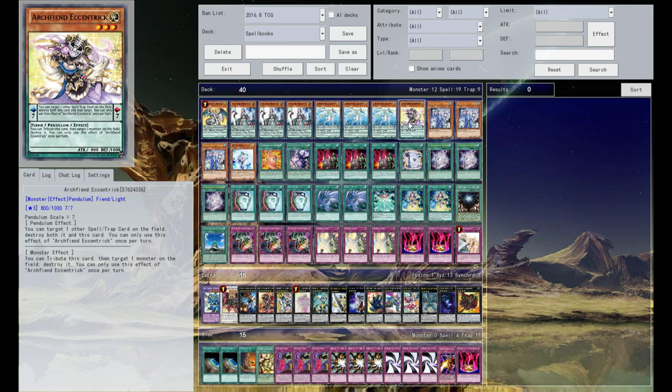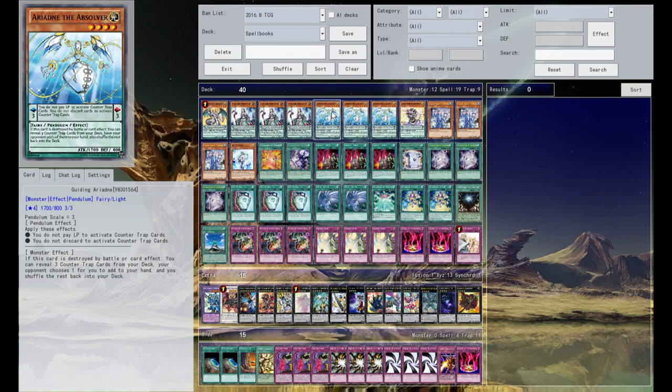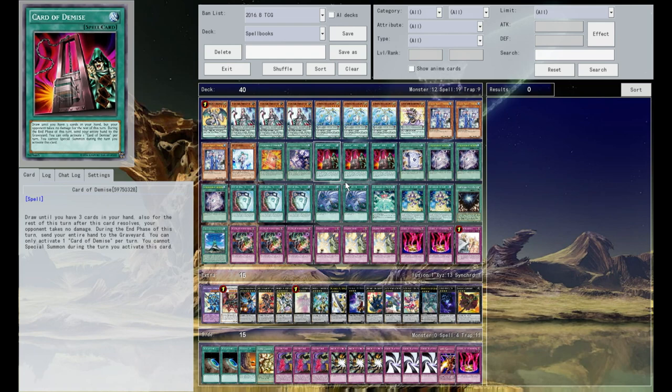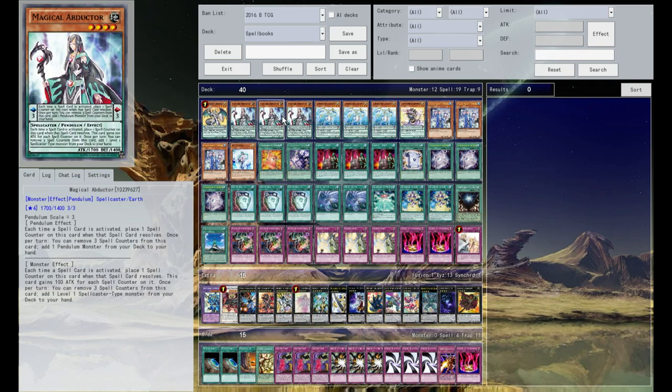The rest of the monsters are here pretty much to support Ariadne. You've got Archfiend Eccentric to help move things along, and Luster Pendulum, which goes extremely well with Ariadne the Absolver. You also have Magical Abductor — that's kind of the glue between the two engines. She's really interesting because she does different things depending on whether she's in a scale zone or a monster zone. If she's in a scale zone, she gets a counter every time you activate a spell card, and because we're playing Spellbooks, we have a mess of spells. Once she gets up to three counters, you can remove three and add a Pendulum monster from your deck to your hand — which is probably Ariadne, to make sure all your traps are free.